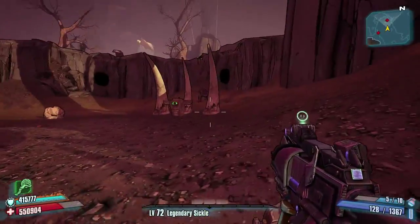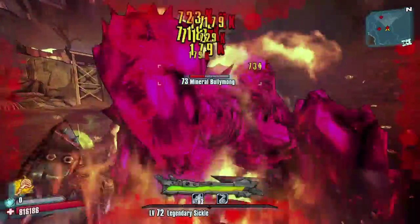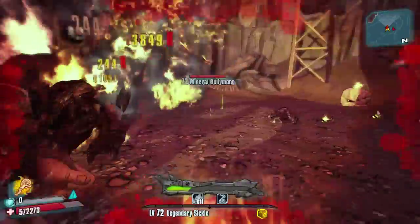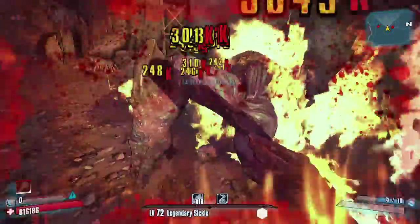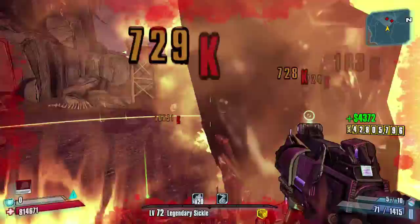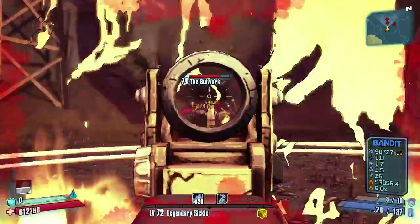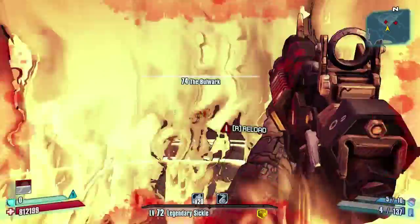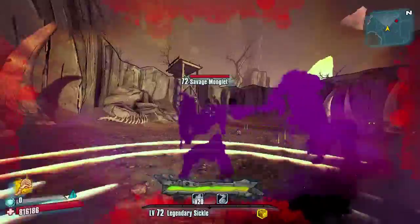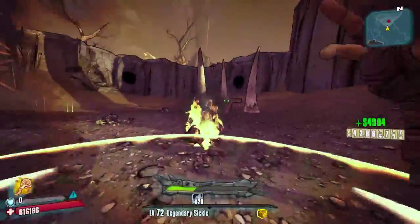That is actually the Bulwark right there. These guys are slagged up. I wish I had someone in here with me to slag people during my action skill. Man, this shield is just wicked. See, there's the Bulwark. You really just have to stand next to these guys and your shield pretty much takes care of them as long as you slag them — it kind of makes it difficult to see your screen though.